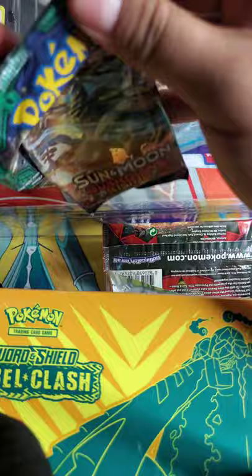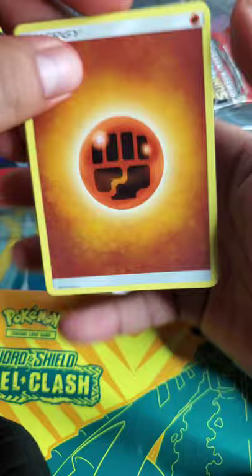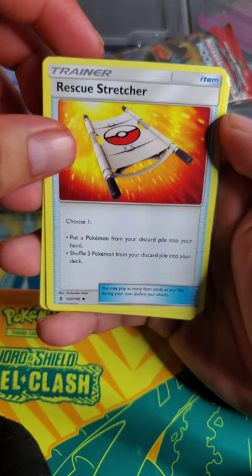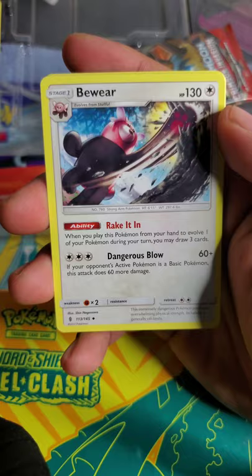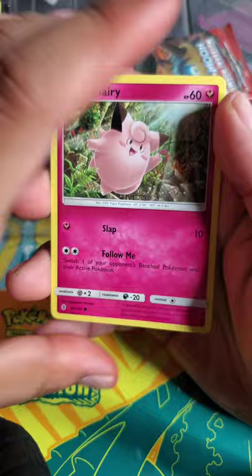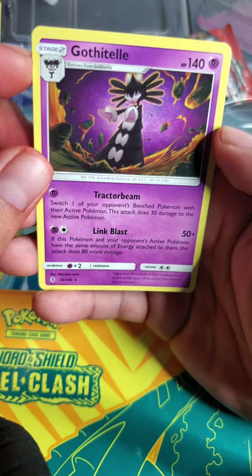I think I'm getting faster with this. Fighting energy — I didn't know that the fighting energy and rock Pokemon work out the same or something like that. Trainer Rescue Stretcher, a Luvdisc, Mudkip, Banette, Gligar, Litwick, Koffing, Murkrow — reverse holo Murkrow, damn I was about to skip over that one — and I got the Tapu!